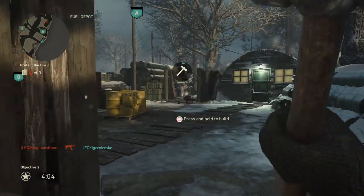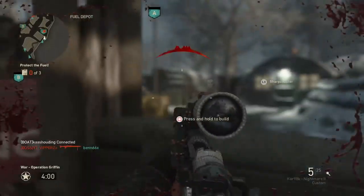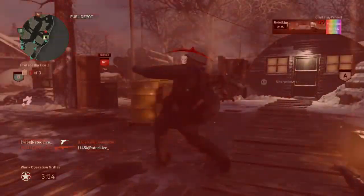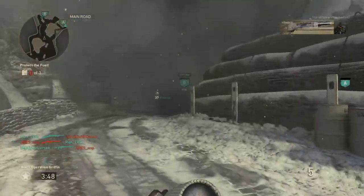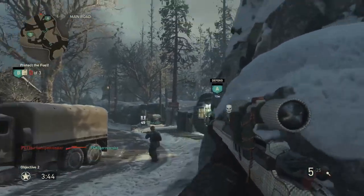Like I was saying, at rank 15 you get the Kar98k Nightmare — gameplay is shown on screen now — it's an insane weapon. At social rank 19 you get the BAR Flyboy, which is the heroic variant of the BAR. So it seems after your first heroic weapon unlock, you continue getting heroic weapons as you level up your social score.